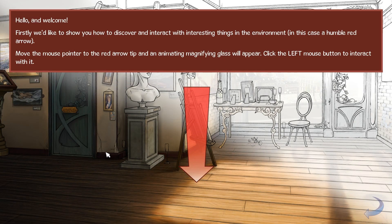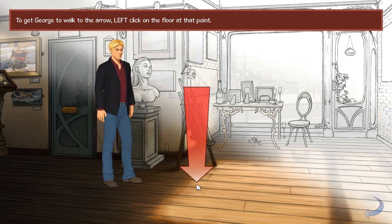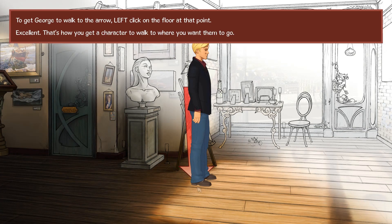Well, first we'd like to show you how to discover and interact with interesting things in the environment. A humble red arrow. Move the cursor onto the red arrow tip. An animated magnifying glass will appear. Click. Done. That's how you discover and interact with hotspots — interesting things in the environment with which you can interact. Move by clicking there. Oh my goodness. It's a different graphical style. It's gonna be weird.